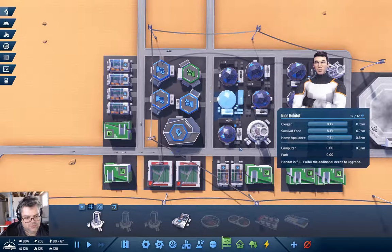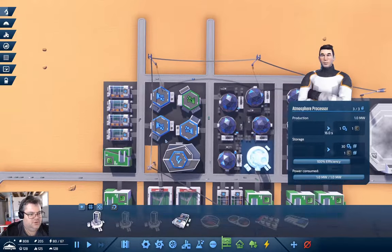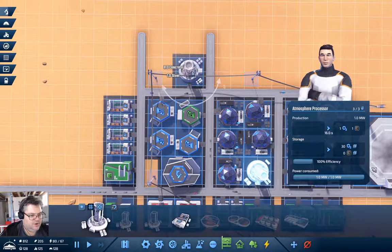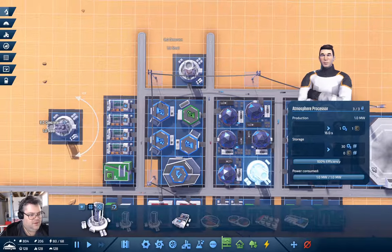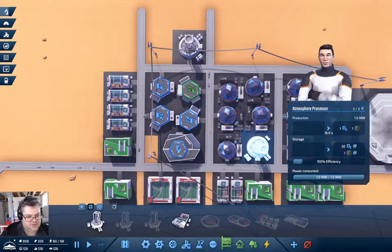O2 — so we probably need another atmosphere processor. Why don't we put one here? Yeah, let's do that. That gets us lots of carbon.